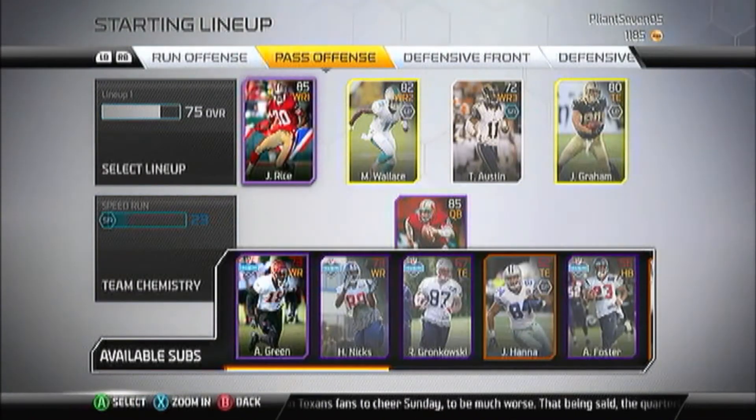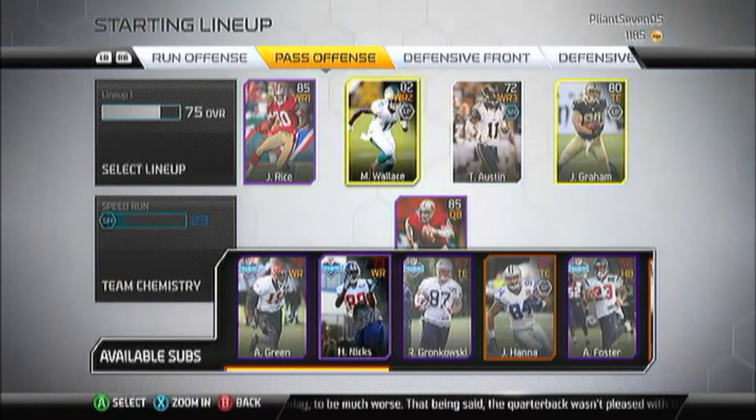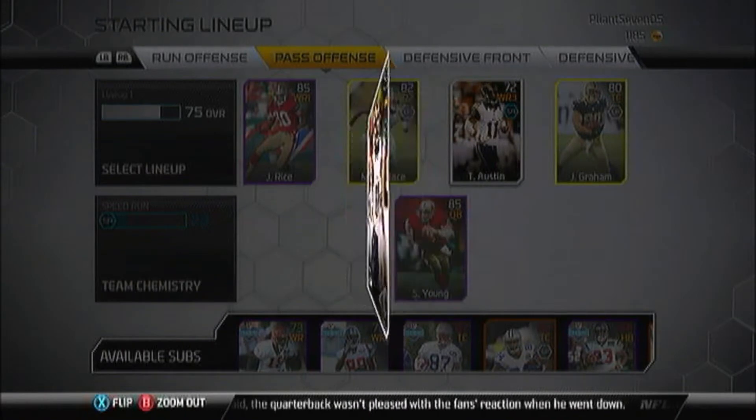I'm telling you guys, we definitely upgraded our receivers. We had A.J. Green and Hakeem Mix, we had all these training camp guys over there. We definitely upgraded our line a little bit — not a lot at receiver, but we upgraded our line a little bit with that left guard position.